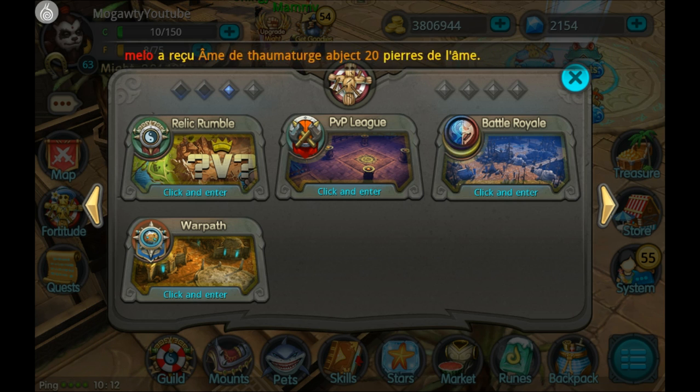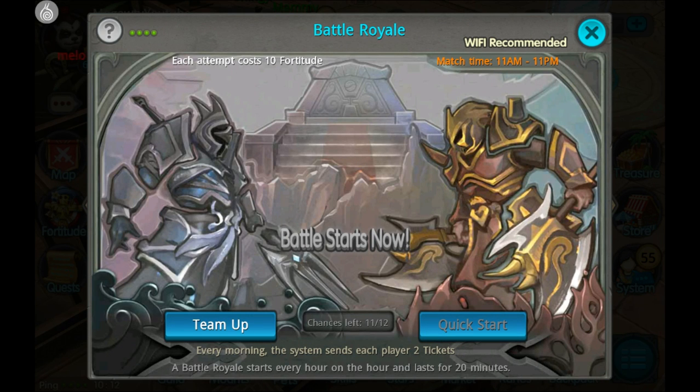You get blood gems by going to Battle Royale and fighting there. I am trying to save most of my tickets for when I have a mount because you can get much more points and do much better with a mount. That's why I have 11 out of 12 tickets. I do at least the one or two Battle Royales I need so my tickets aren't getting wasted.